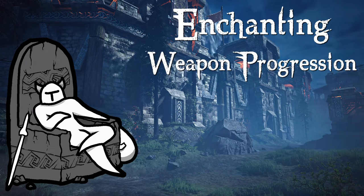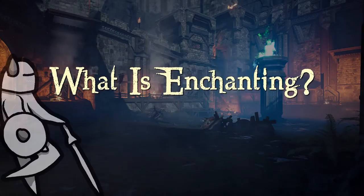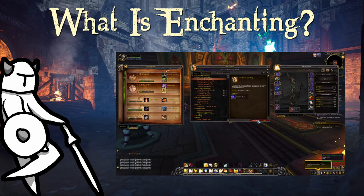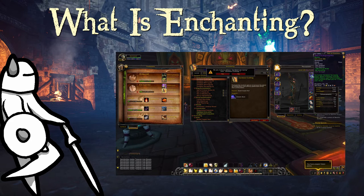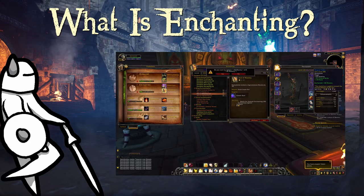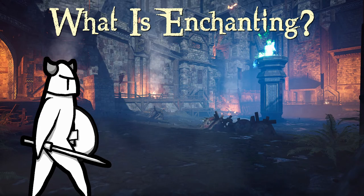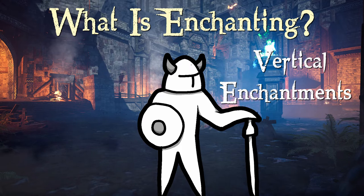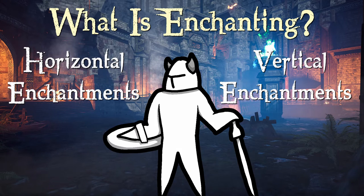We've got a lot to cover today, so let's begin. What is enchanting? Well, traditionally, enchanting within an MMO is powering up your weapon or armour with a stat boost or special effect. It usually comes with a variety of options with various particle effects covering the enchanted piece. In Ashes of Creation, there are two types of enchantment available: vertical enchantments, which are your traditional power boosts, and horizontal enchantments, which are more of a stat rearranger for your weapons.